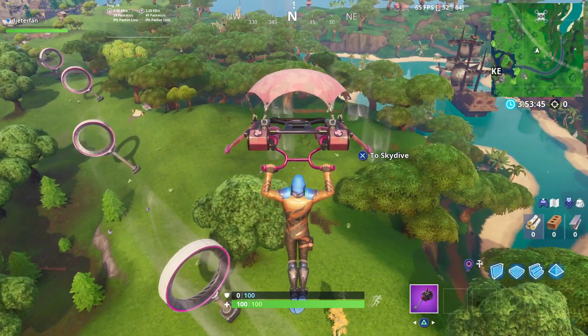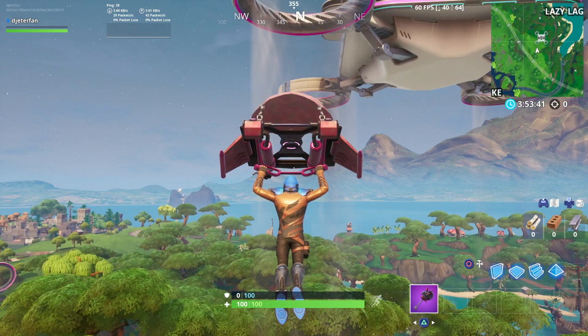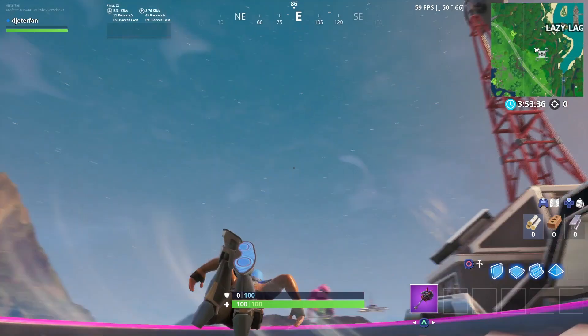There's going to be a lot of people here if you're doing it first thing in the morning. All you need to do is just get up here, try to get a weapon, and the Fortbite will be located right on the second level.